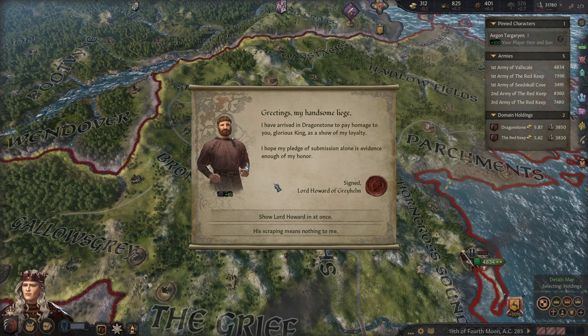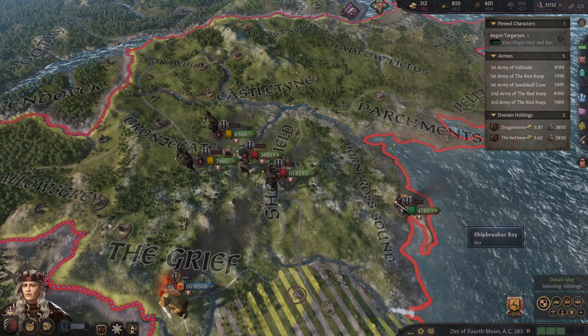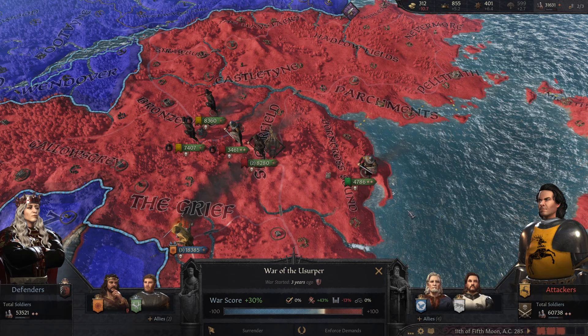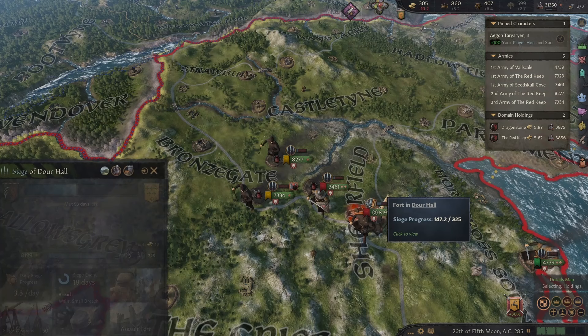Lord Howard has arrived — let's show him in at once. Lord Adrian's also turned up at the same time. No gifts of gold — you guys are tier two on my ranking list. We're taking casualties here and getting some bad supply issues. These guys are only growing stronger. It might be wise to abandon this endeavor. But we are besieging and we will be gaining war score, so that's even more important.